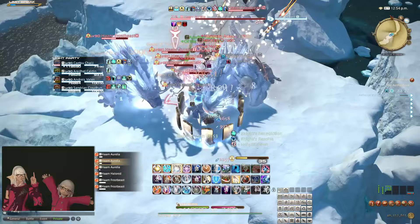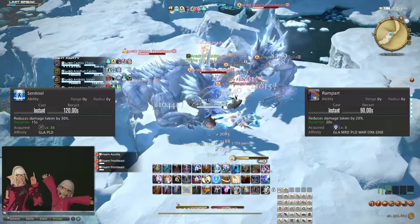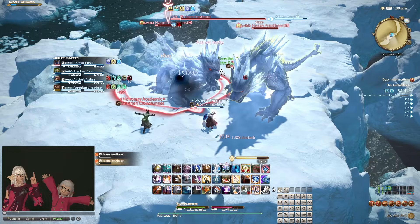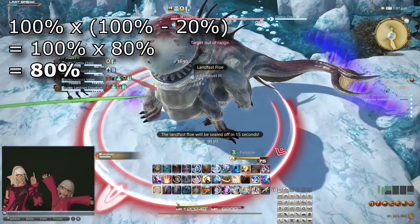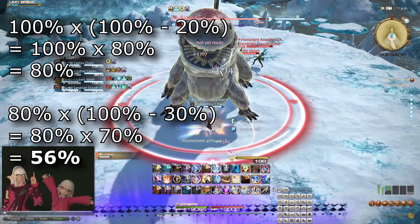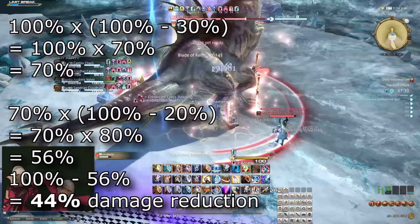How does this relate to defensive cooldowns? Well, if a paladin uses Rampart and Sentinel, they take 20% less damage and 30% less damage respectively. How do these stack? Multiplicatively. This means you reduce the damage you take by one of them and then the other. So 100% of the damage you take is first reduced by 20%: 100% times 80% equals 80%. Then the remaining 80% is reduced by 30%: 80% times 70% equals 56%, meaning you actually reduce the damage by 44%. Note that the order doesn't matter.